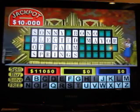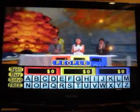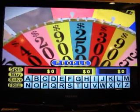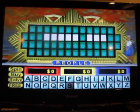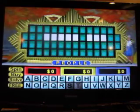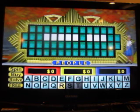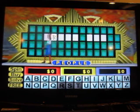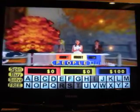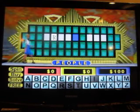$6,900 for that round. $11,050 in total. Here's our next puzzle. People is our category for this fourth round — always proper names. We start off spinning 250. S — there is no S. T — there is no T. R — there is an R, however. I'd like to buy a vowel. I — there is no I. It's my turn. 500. How about an N, please? N. Yeah, there's an N.